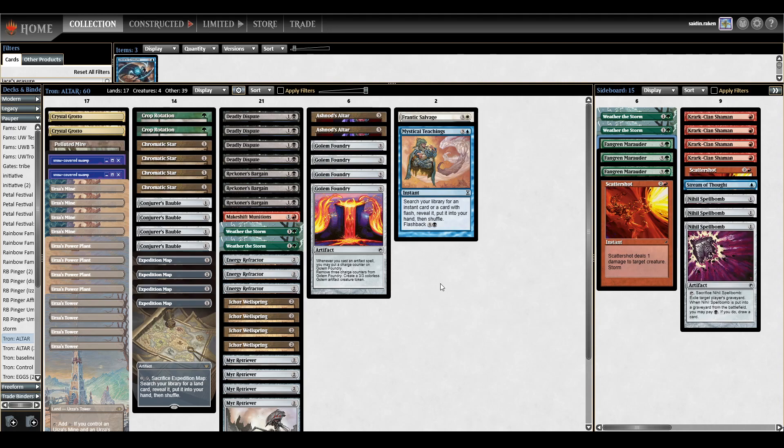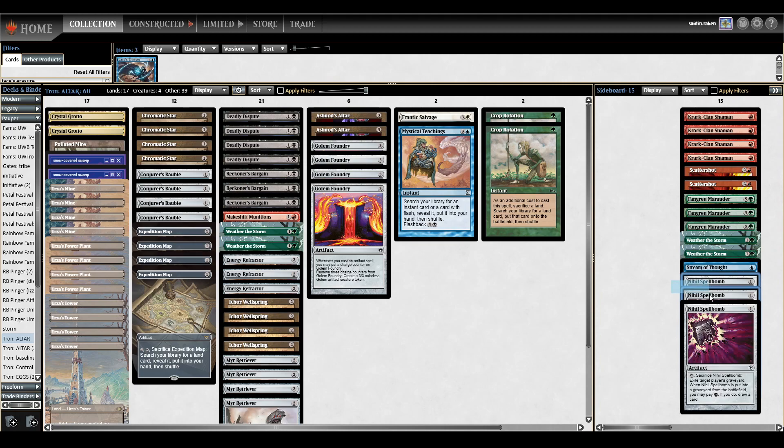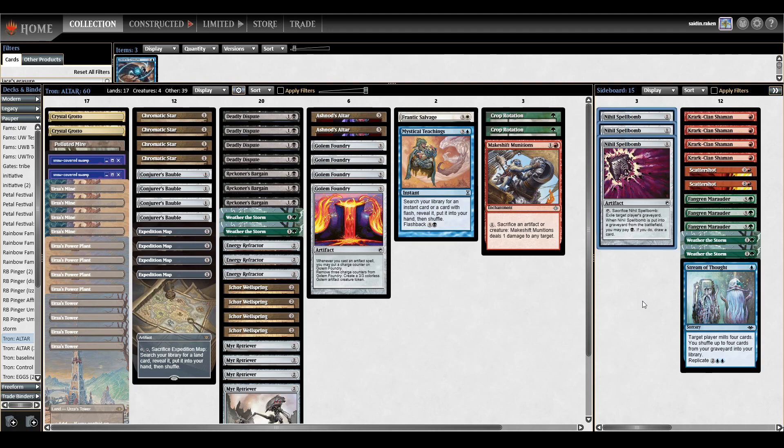Next is Blue-Black Terror. Here I think we're just going to be cutting Crop Rotation and probably also the Makeshift Munitions, bringing in three Nihil Spellbombs. This deck is a little bit slower, so we don't need to Crop Rotation super early. The main thing we really want to do is get Golem Foundries into play — when you do, you can chump block for a long time and then just win. Nihil Spellbombs put them on the back foot, and if we continuously get Nihil Spellbombs early, they'll have a hard time and we win the game by eventually having infinite Golems.